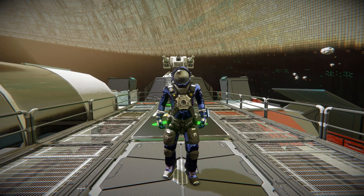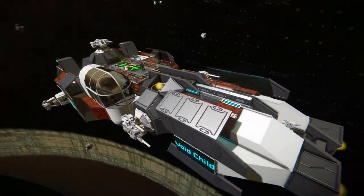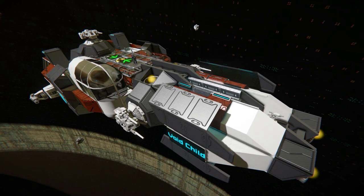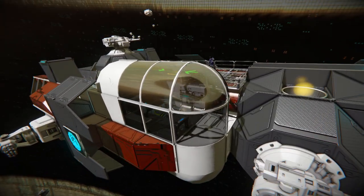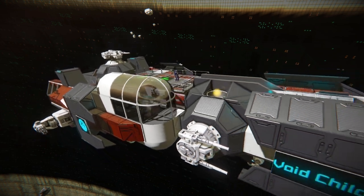Hello and welcome back to another Space Engineers showcase video. Today we'll look at another large block ship called the Void Child Mark 6. It's a very interesting ship because its interior and the way you fly around is lopsided, as you can see from this little bubble piece — that's how we're going to drive it around. The stairs that go down lead to the living quarters, which are also all on one side.